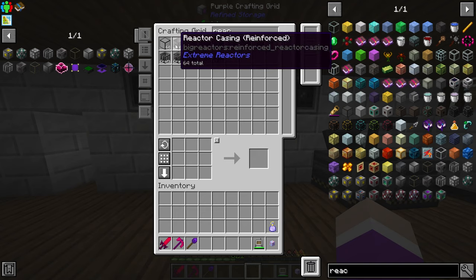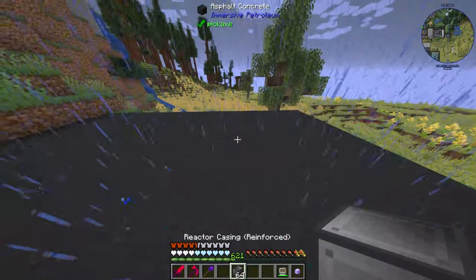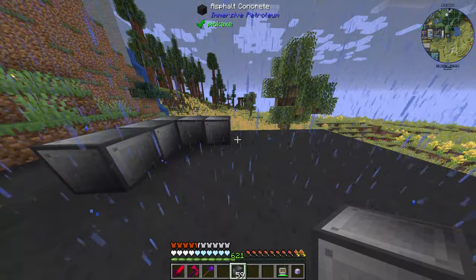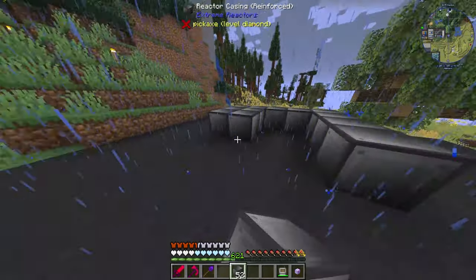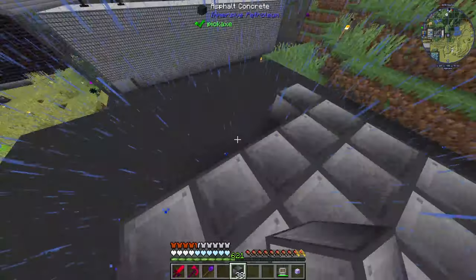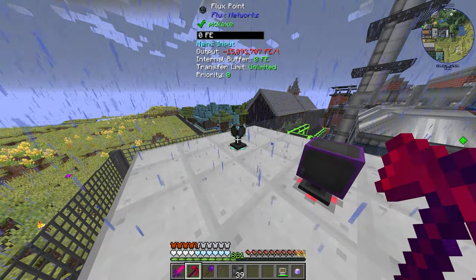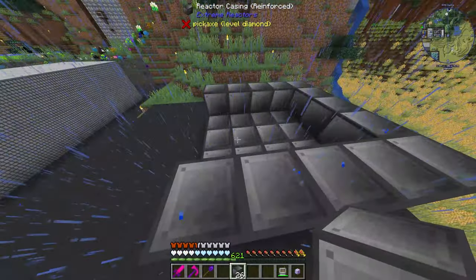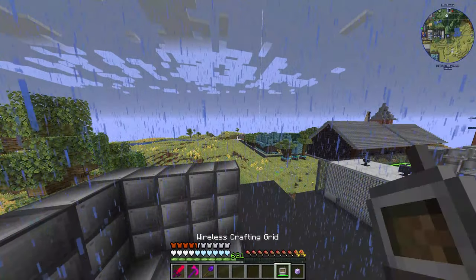The only thing we need to do now is go over to the power station and mark out the area for the reactor on this little platform. I'm not going to bother with a special building for this. Let's go with a five-by-five — it's definitely better than a three-by-three, saves on resources, and this reactor doesn't need to be our main power source since we're generating 15 million FE right now. Let's fill in the back and put glass in the front.